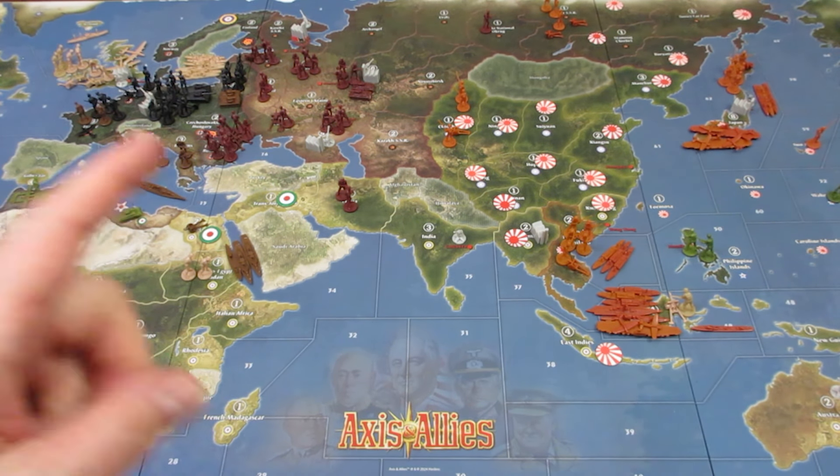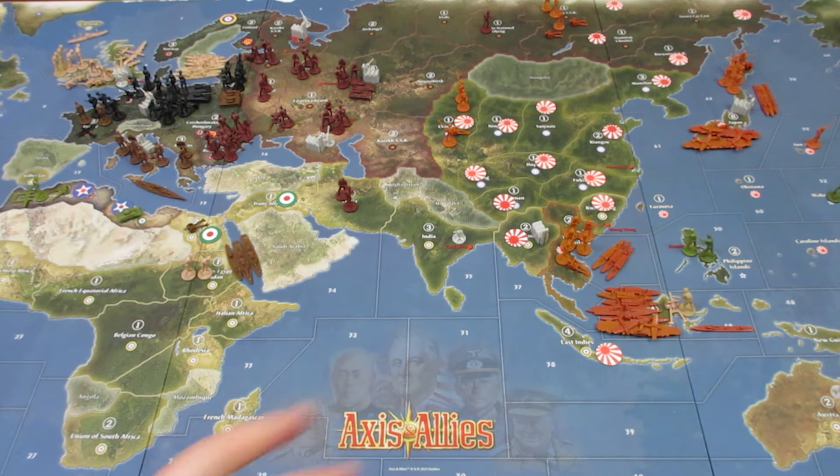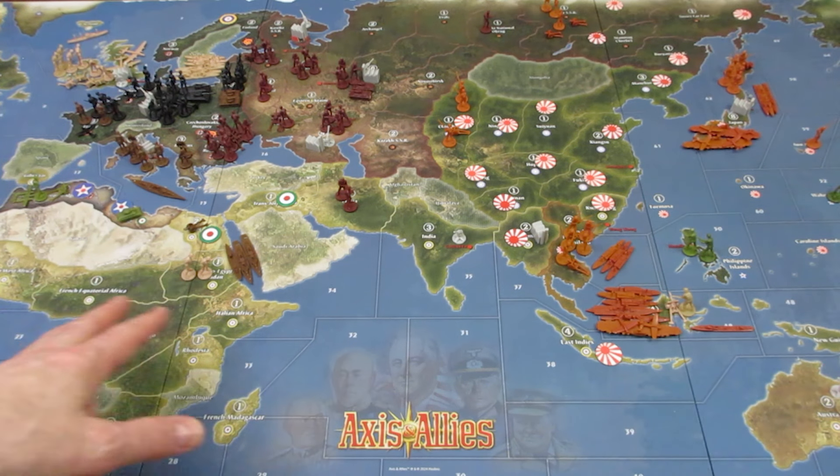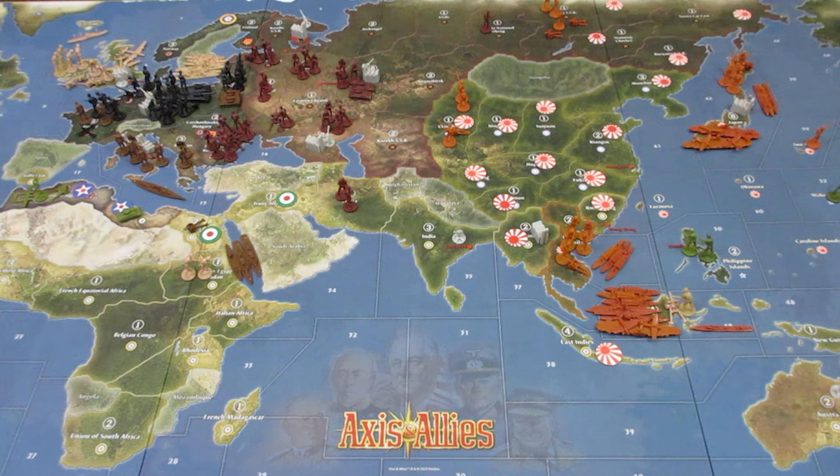Up this turn, the UK — the United Kingdom — they have quite a fleet, a lot of troops, and a couple of bombers. They are ready to do some invading. They don't have much going on over here; the Japanese have them kind of pinned down in Borneo and Australia, and they've got a couple of troops in Africa. The US is on their way to take care of that situation, we hope. Let's figure out what the UK is going to build. I think they have 33 IPCs.